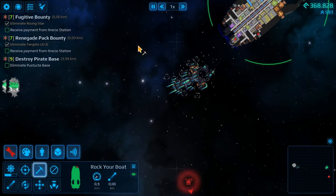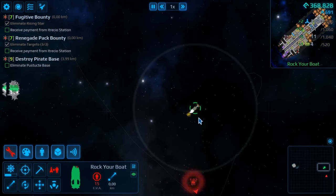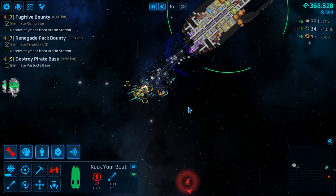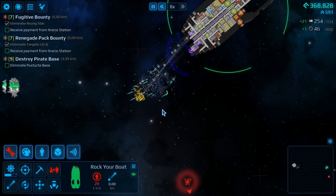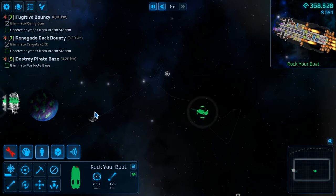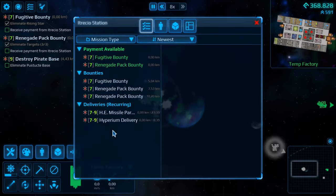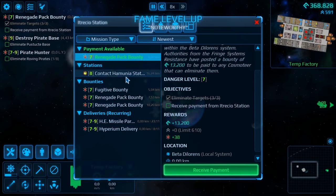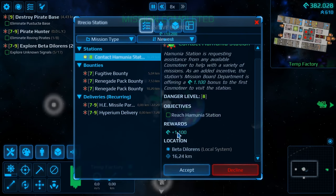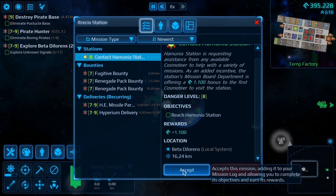Let's try and salvage what we can — not even close to what we need. Let's receive our payments here and contact Harmonia Station — we'll accept that as well.